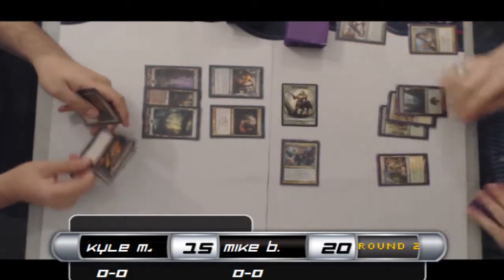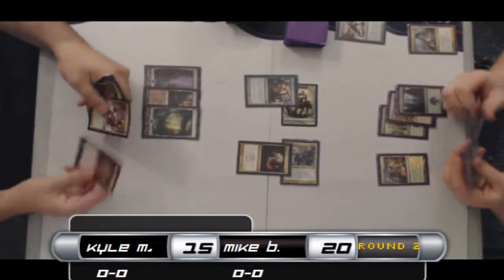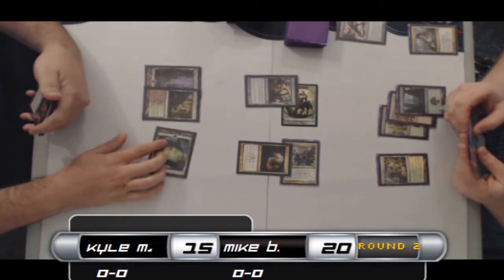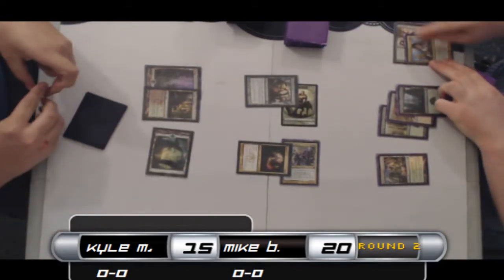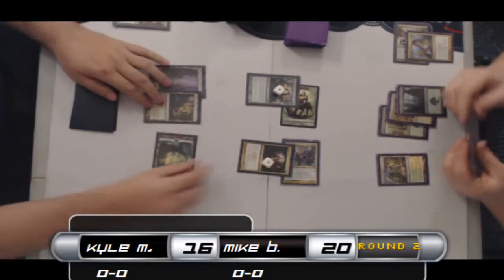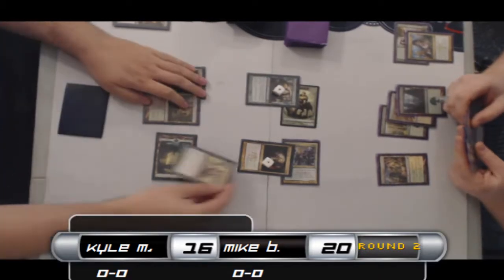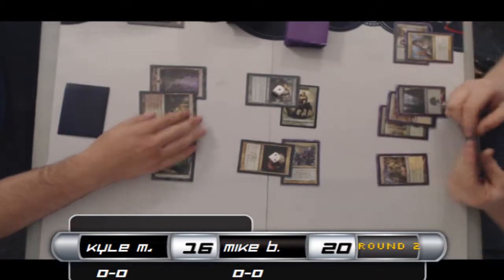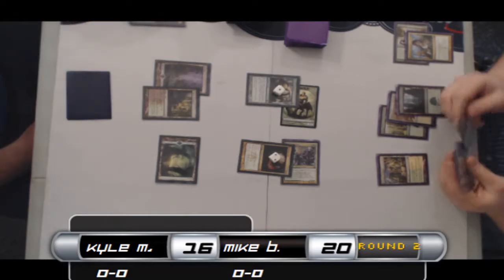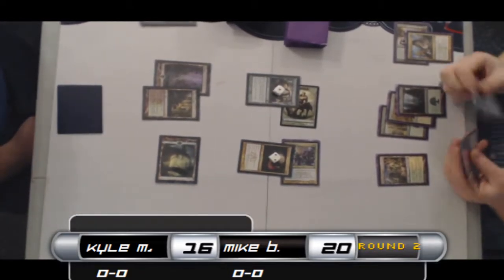Kyle doesn't have the creatures in hand to trade here but he does have an Abrupt Decay. His Scavenging Ooze can eat the Boon Satyr and get a little bigger — and that's exactly what's going to happen. It's probably fine to just make that trade when you're Kyle in this matchup; you have to be a little more of a control deck. He discards a creature to the Troll, has enough mana to regenerate — a pretty good block from this state. Now he has another creature, and we're seeing the synergies in Kyle's deck.